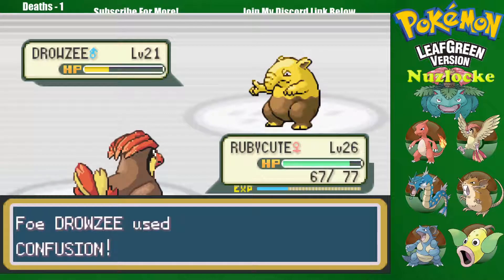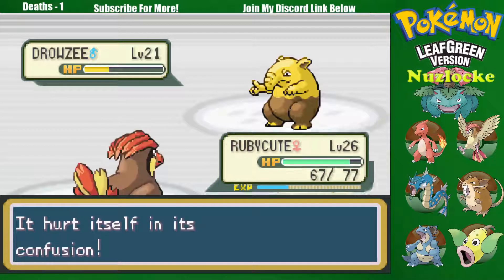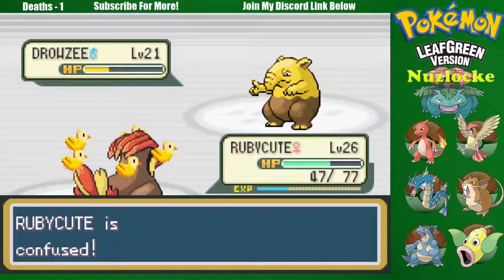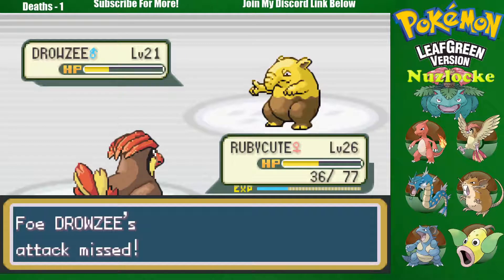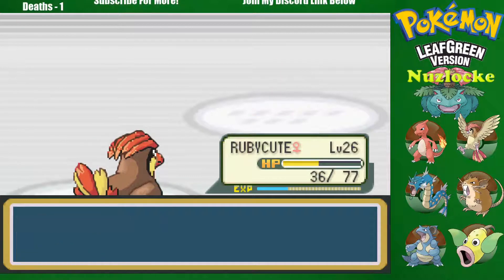Drowzee's got that confusion — oh my gosh, what are the odds that actually gives us confusion? Ridiculous! No! How dare you! Even though this is level 21, this is kind of rough. Disable didn't work because I haven't been able to attack, you boob. There we go, alright.